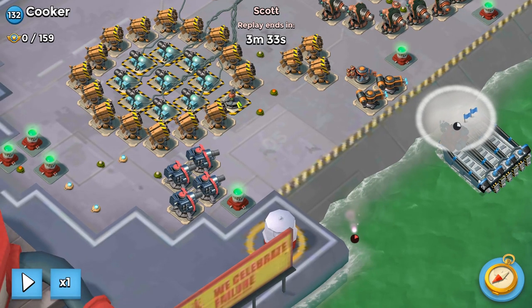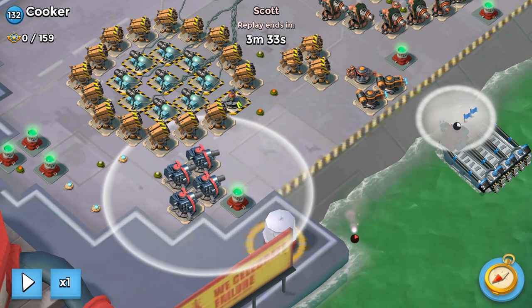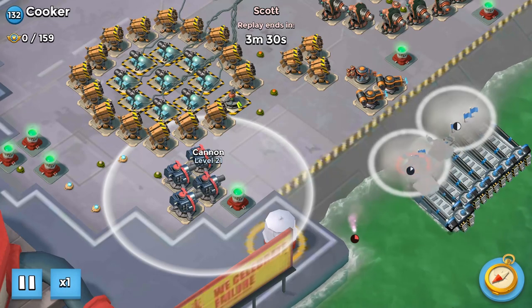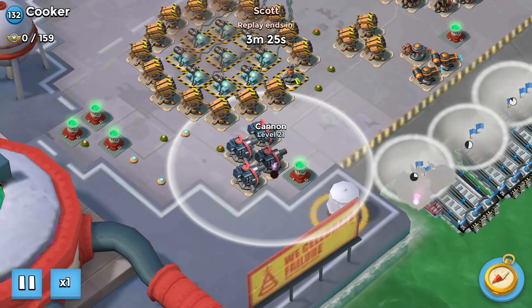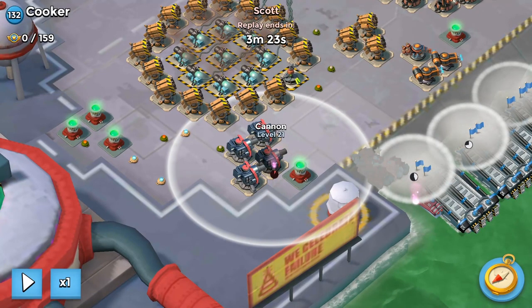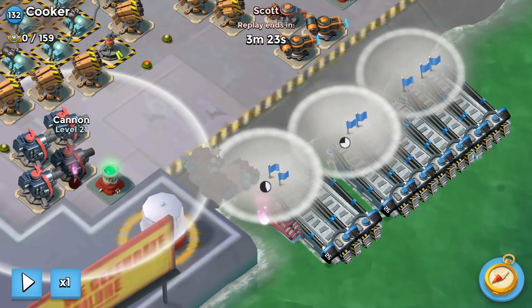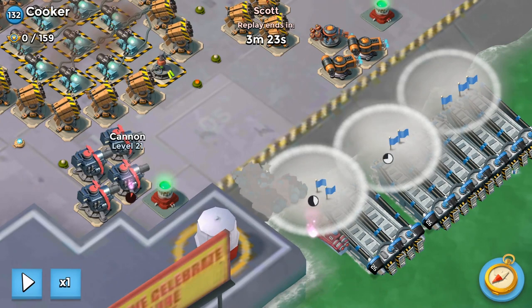In my opinion, using Taunt instead of Energy Drink would have allowed him to save two shocks on these cannons, which I feel would have offered more value. But anyway, that's some critiquing for you guys to play around with. If you use Taunt, you'll have to deploy Bullet first and then start dropping the Scorchers from up here, just so Bullet has enough time to get ahead of the Scorchers.